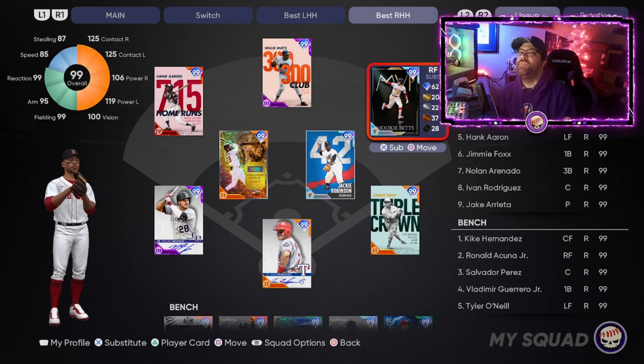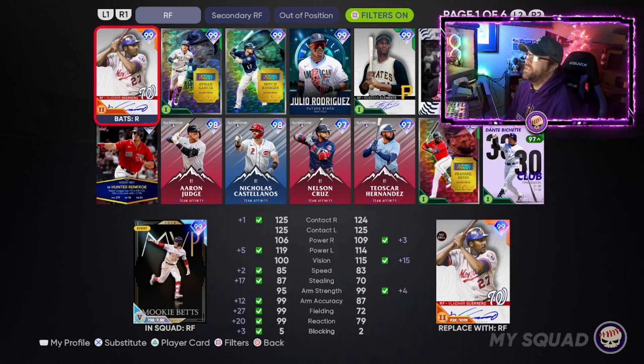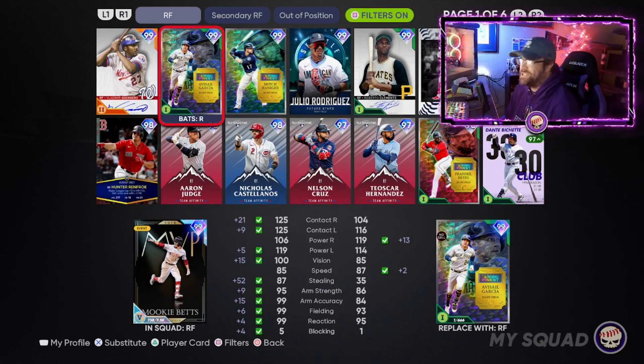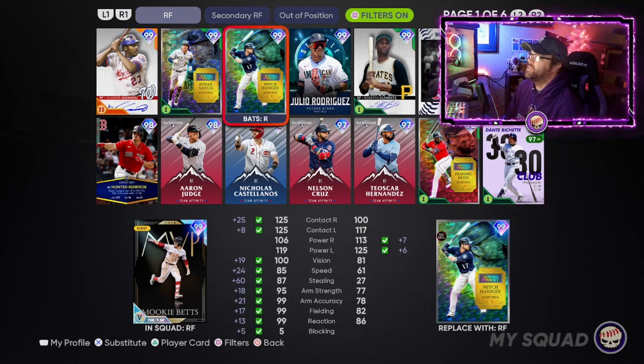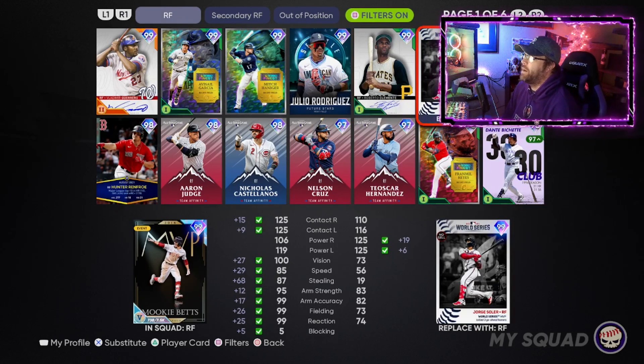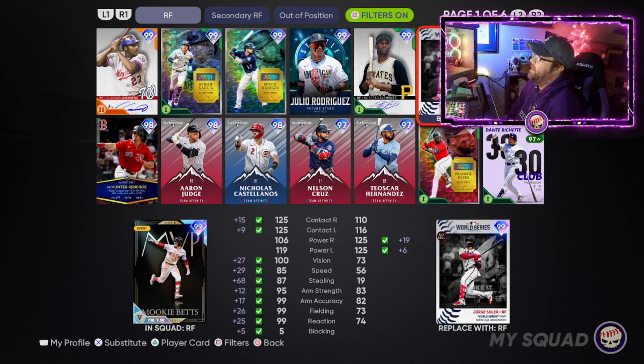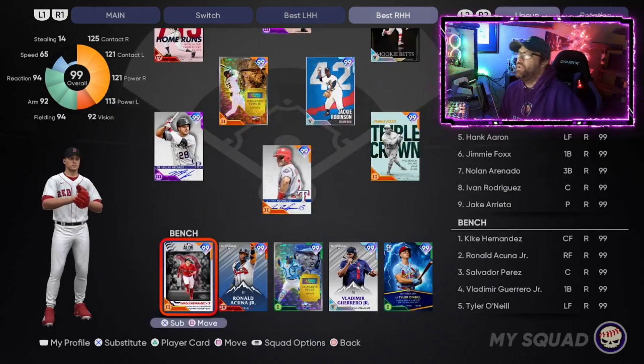For right field I picked Mookie Betts — the Legends of Flashback collection reward card. Comparing him to other right fielders: Vlad Guerrero Sr. is a great card but doesn't have the defense Mookie does, and Mookie can also play second base. The new Avisail Garcia has a glitchy swing — try him if you don't have Mookie. Mitch Haniger is probably a great option too. Clemente was disappointing for me personally. Jorge Soler would be in the conversation but his defense and speed just aren't getting it done. Mookie has everything you need.